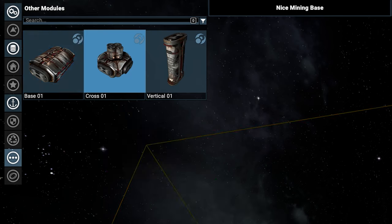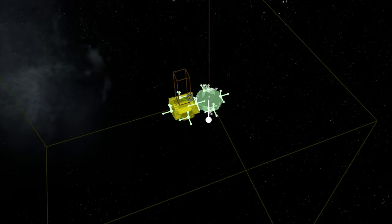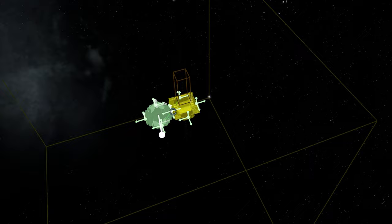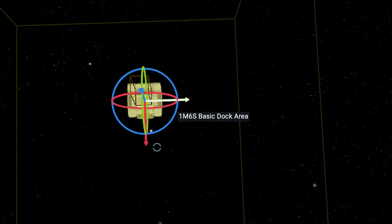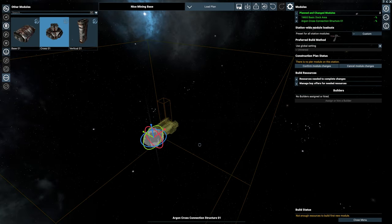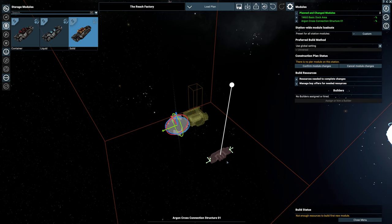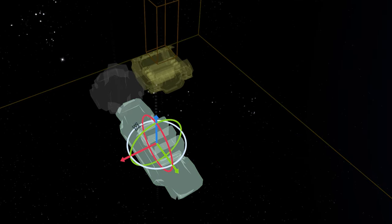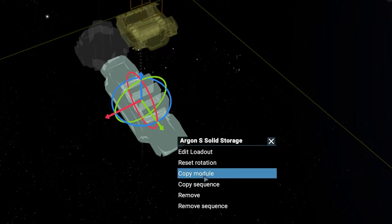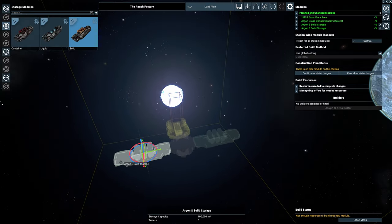After you place the dock, select the cross connector, which will serve as a basic connection for other modules. Watch how it automatically snaps onto the possible connection points on the dock module. But let's discard it — right-click to get rid of it. Now move the dock module back a little bit to make sure we've got enough space to add a pier module later on. Afterwards, place the cross connector, then add two small solid storage modules. If you need to rotate them beforehand, place one somewhere inside the plot, then rotate it. Drag it into position and copy it to skip the procedure for the second module. Right-click on the placed module and select Copy, then place the second storage module. Mining base conception completed.